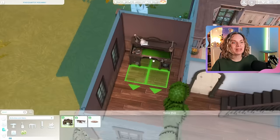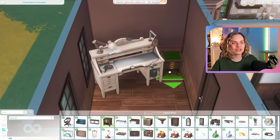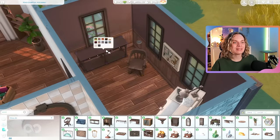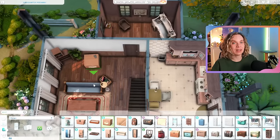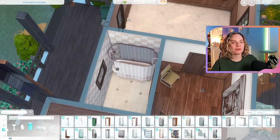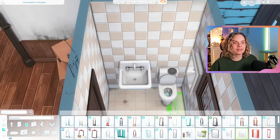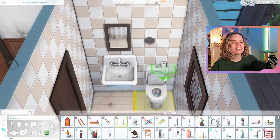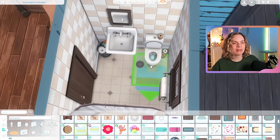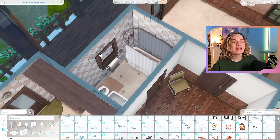Maybe work on the landscaping a little bit — even though I really enjoy the overgrown look and feel, it'd be nice to tone it down and make it a little more manicured and structured. Then here off of the living room we have this tiny little hobby space. I was really trying to keep the cost down, so no unnecessary clutter or decorations, but I definitely wanted to put a gemology table in the hobby room and some jewelry-related hobby decorations.